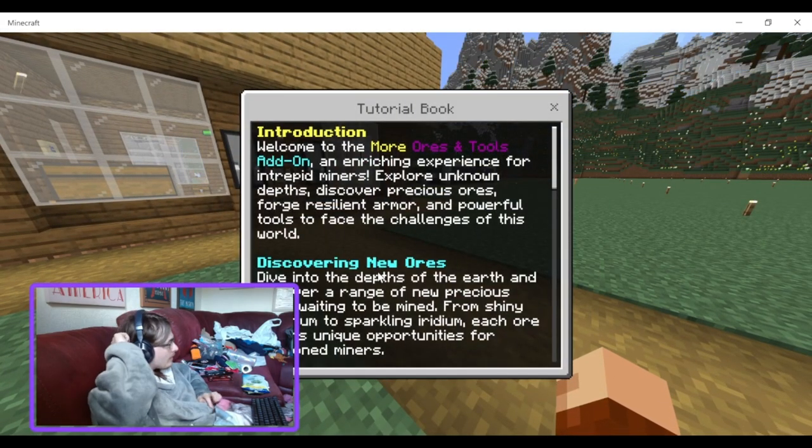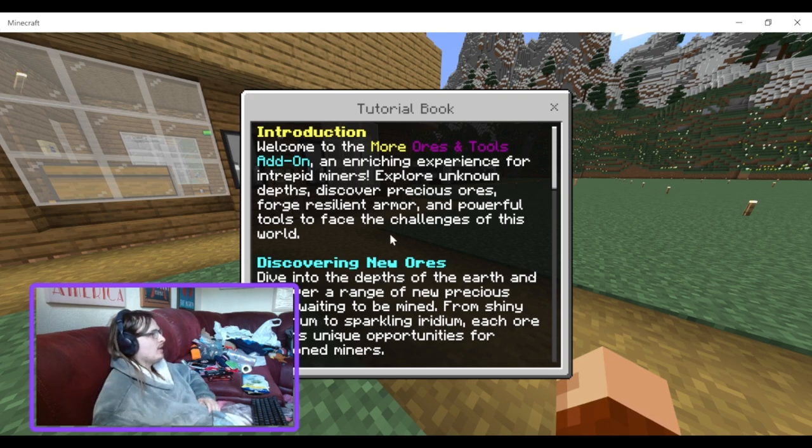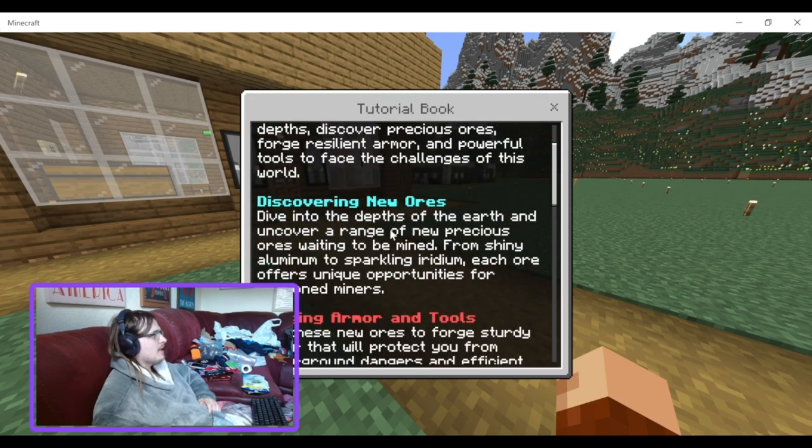Introduction. Welcome to the more ores and tools add-on — an enriching experience for intrepid miners. Explore unknown depths. Discover precious ores. From shiny aluminum to sparkling iridium, each ore offers unique opportunities for seasoned miners.